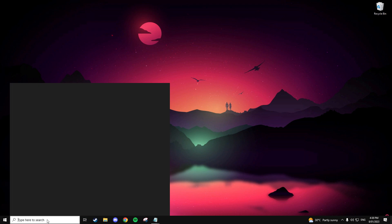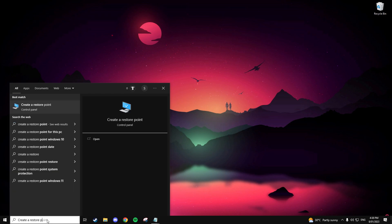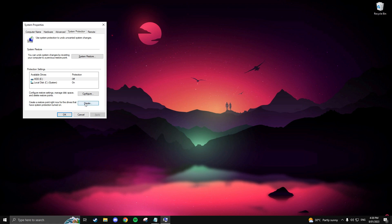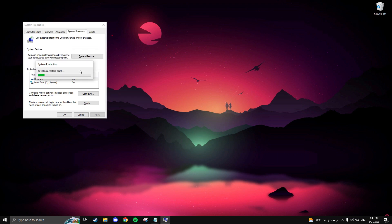To do this, search 'create a restore point' in the Windows search bar. Once opened, navigate down to where it says 'Create.' You'll then need to give your restore point a name — I suggest having it as the date. Once done, you can click Create.